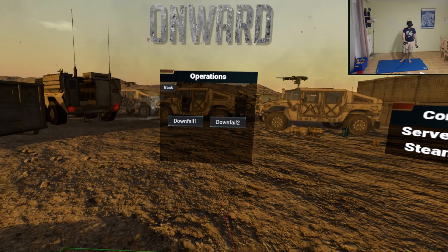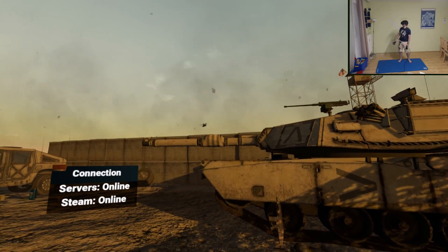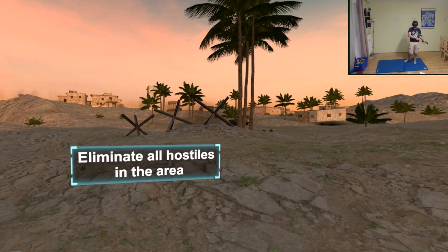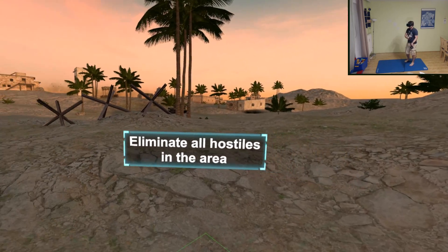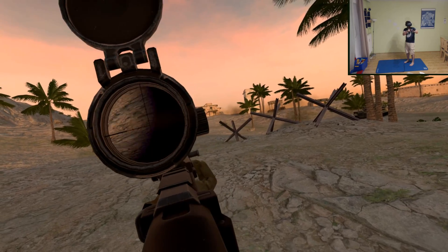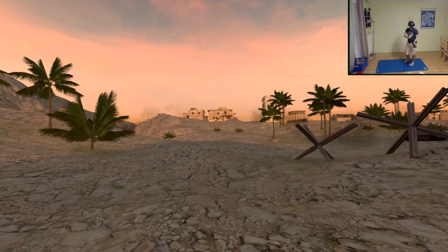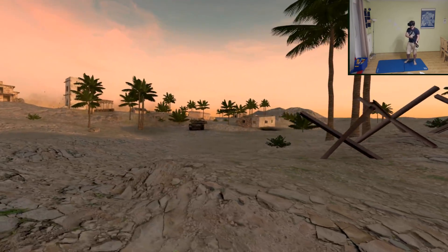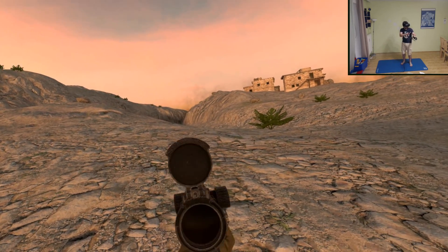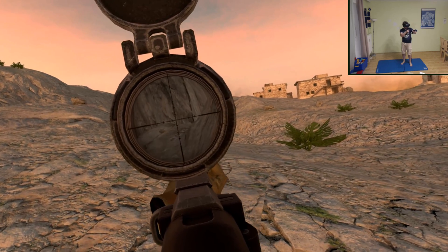So to show it off, let's just do some Downfall 1 solo sniping. So has anybody ever wondered how sniping works in Onward? This is how it is. Basically you look through and see there's some parallax going on, and if you don't have any black rim around your reticle it's basically spot on. It's actually not that easy to do quickly, especially when you're under fire.